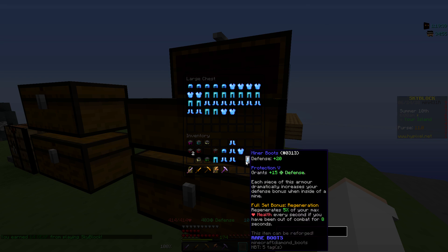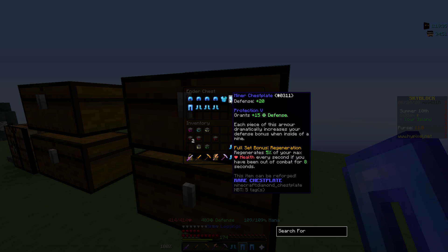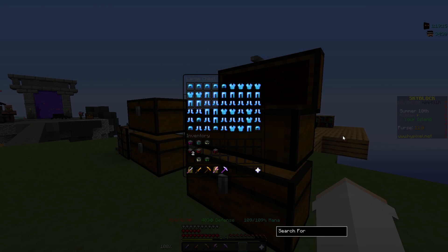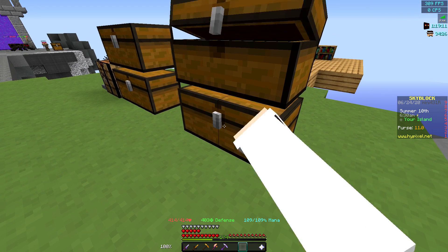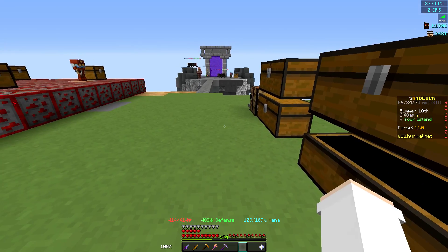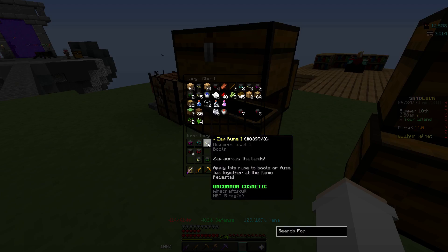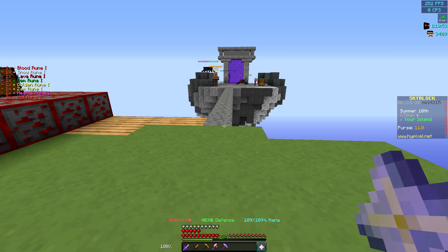I have a bunch of it still in my inventory here, so let me drop all that in the chest, and I have some in my ender chest here. We didn't get quite as much armor as we got Lapis Armor yesterday, but these are worth like double what the Lapis Armor is worth. I did also get a little bit of Lapis Armor as well, and I did grind in the Lapis Quarry for a little bit too. And I have a bunch of runes here.